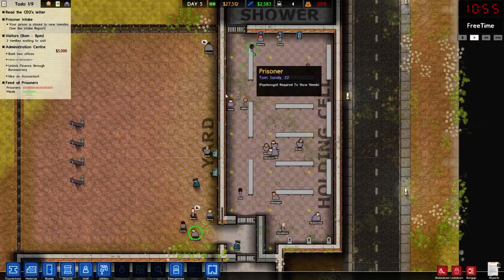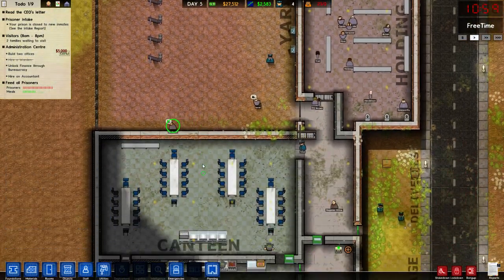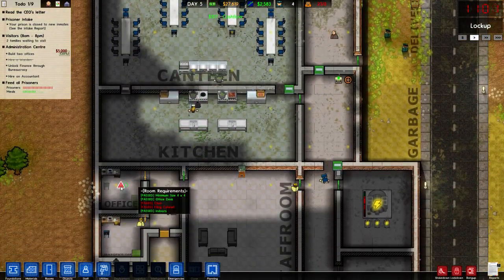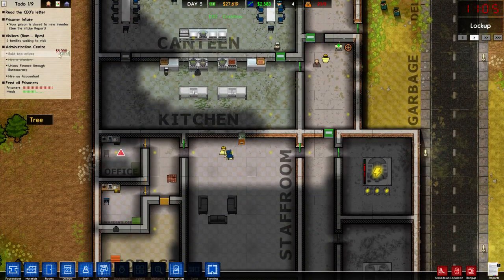It looks like we're okay. So we've got two offices being built. Are they there yet? Not quite — this one's one office. We've got one office. Halfway there.